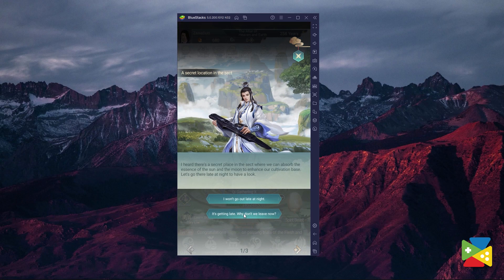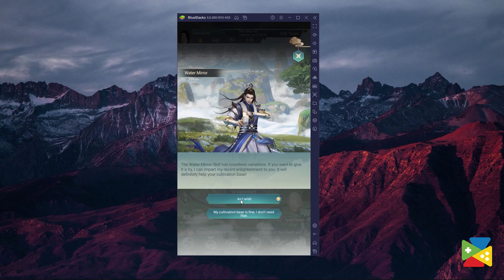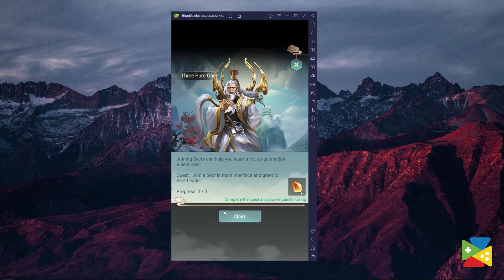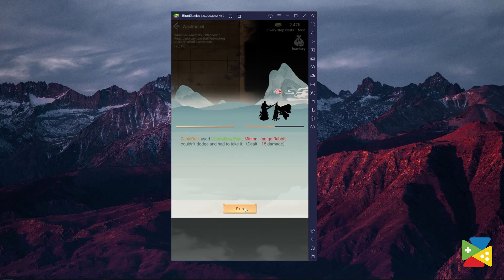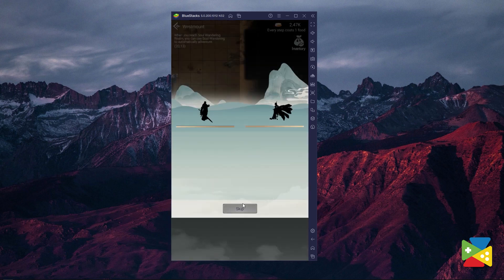If you are planning to take the competitive route in Immortal Taleist, you'll want to log on to the game constantly to complete tasks before production areas reach their limit. And unless you are willing to check the game every 30 minutes, it can be very difficult to keep up with the game mechanics. But not to worry, because thanks to the BlueStacks macro feature, you can record a series of commands and replay them anytime you want. Tasks in Immortal Taleist have uniform commands that can be recorded and reproduced as many times as you like.